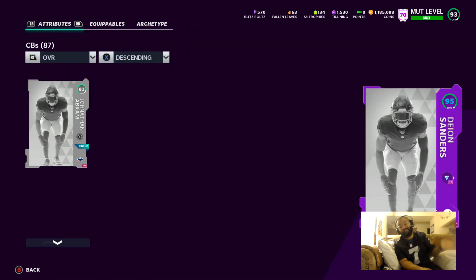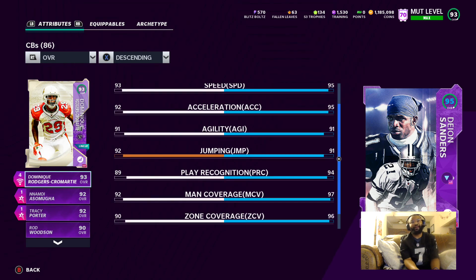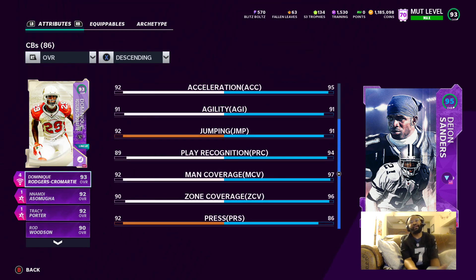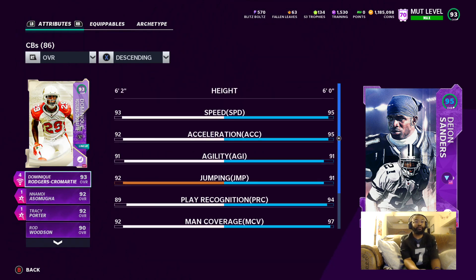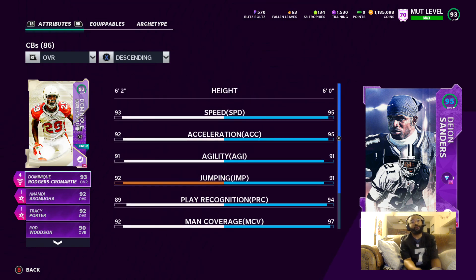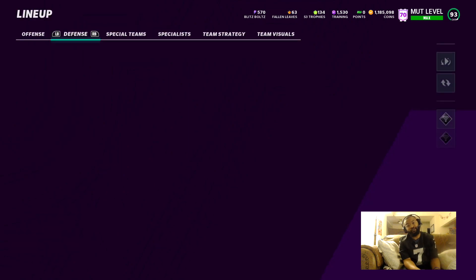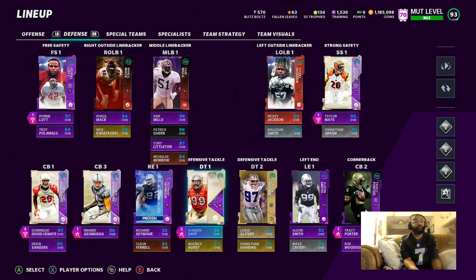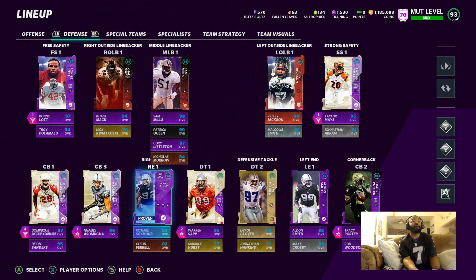I decided to pick up Deion because he was just so cheap — Deion for like 110k, why not? I just picked him up. This man still makes plays, doesn't really need a ton of abilities, he'll just make plays. You can see 97 man coverage, 96 zone, 95 speed. Like if he was on any other theme team — Cowboys, Washington, 49ers — 97 speed Deion would be a beast.